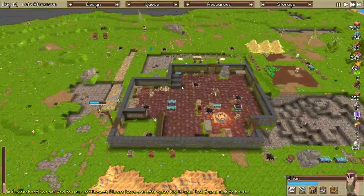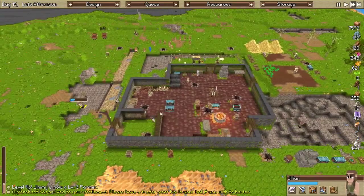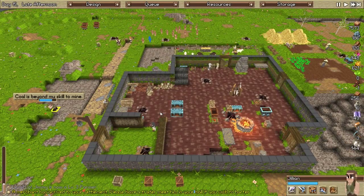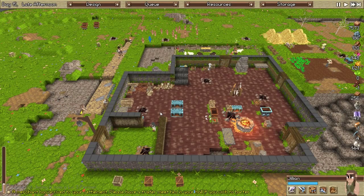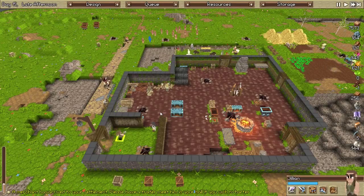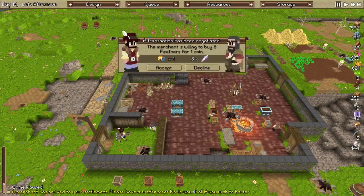Our merchant's on his way — excellent! We should be able to sell a bunch of stuff this time. Five, four, three, two, one — let's trade, come on big guy! Yes, you can buy — I'll accept anything. Buy it all!